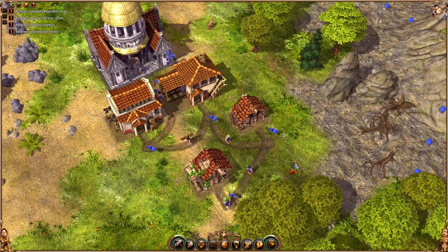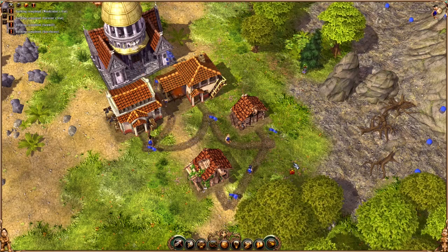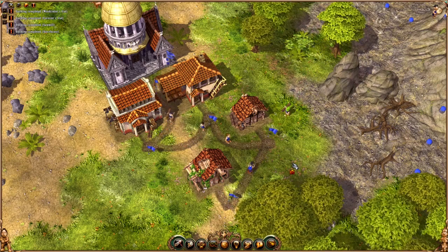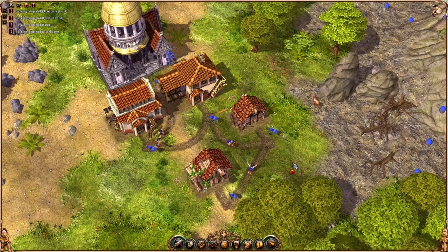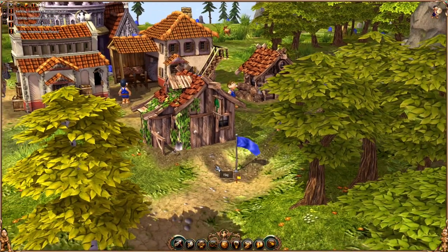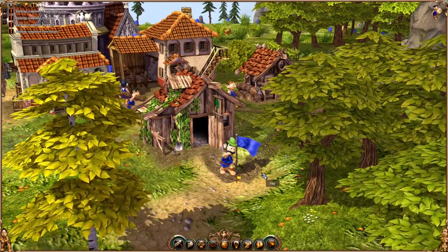Here you have a basic wood production system. You've got a forester who plants the trees. You've got a woodcutter who cuts down those trees and then takes the trunks or logs to the sawmill. They turn into planks, which is what you use to build buildings, boats, tools, and all sorts of things. We've also put in a storehouse so that the planks can go straight in there. There's the forester's hut and he'll go out and plant trees nearby — there he goes.